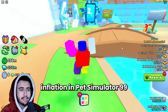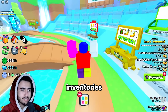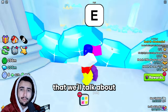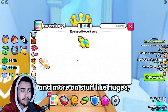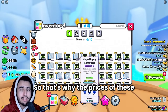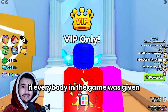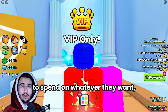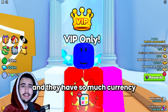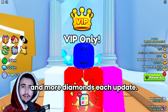What causes inflation in Pet Simulator 99 is basically the ever-increasing amount of diamonds entering the market — being put into players' inventories that they are able to spend on things. As people get more and more diamonds from grinding, they are able to spend more on stuff like huges, which are pretty essential to everyday grinding and pretty much everybody wants. That's why prices have been going up, as well as exclusive eggs and rare enchants. If everybody in the game was given a billion diamonds, all general prices would skyrocket because everybody would be buying and they'd have so much currency that prices would just go up.